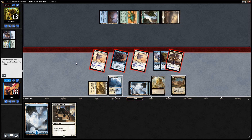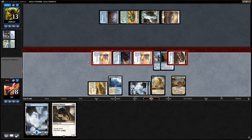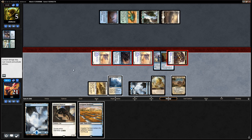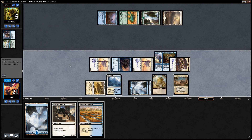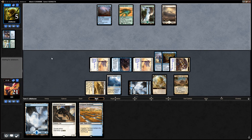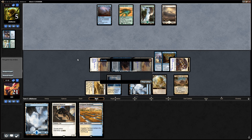We'll get in — opponent takes a whopping eight and we get to draw a card. I think we just say go, keeping up the Stormtamer's ability. End of turn we might cycle the farmland. Our opponent doesn't have the answers, and our small creatures managed to slip through the cracks before our opponent could set up with their ramp deck.